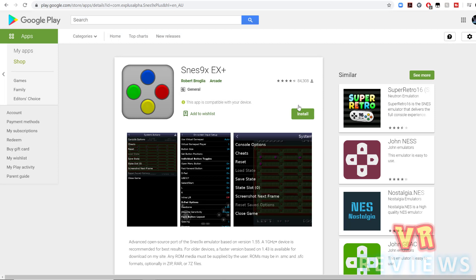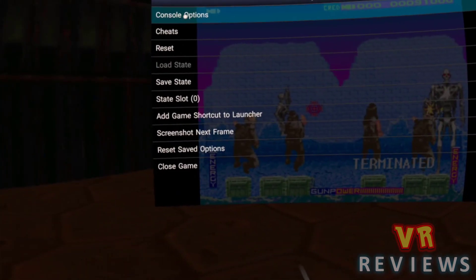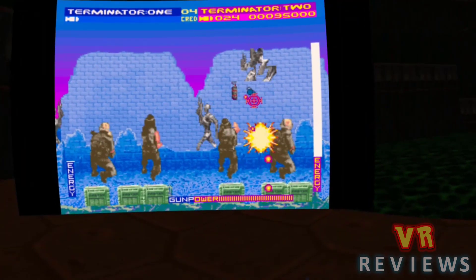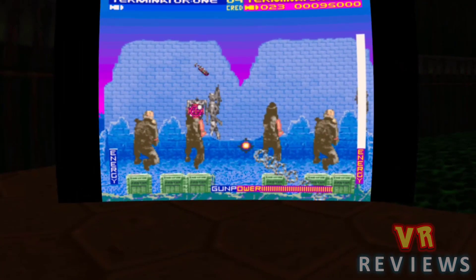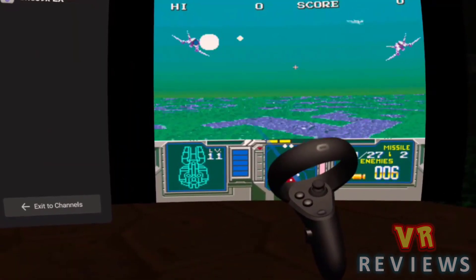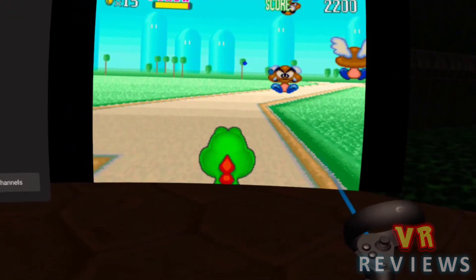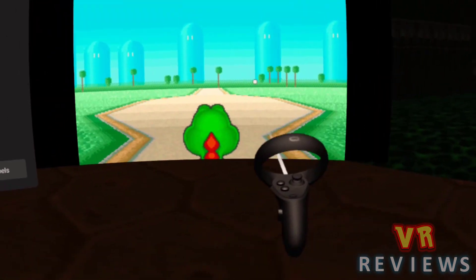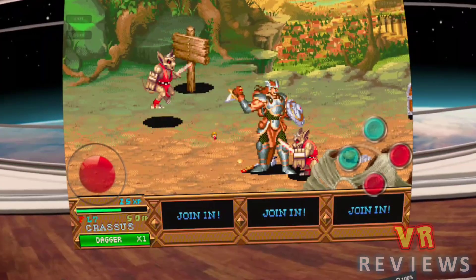The final honorable mention is SNES9EX, a standalone SNES emulator. I mention this one because you can use the Super Scope with it — thanks to Reddit user CoreWolf for bringing that to my attention. The emulator runs games just fine and the Super Scope works okay. The only issue is I couldn't find how to enable turbo mode. You can simulate the cursor button on the scope by clicking off to the side of the screen, but you just can't get the turbo function — or at least I couldn't find a way to do that.